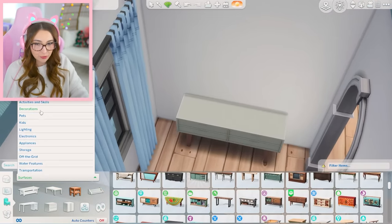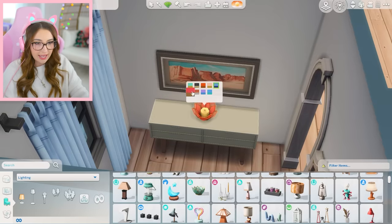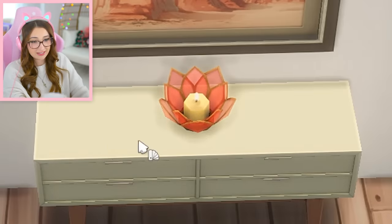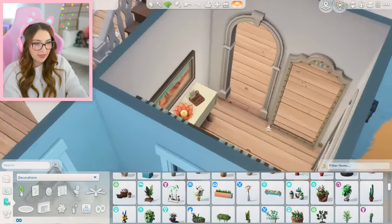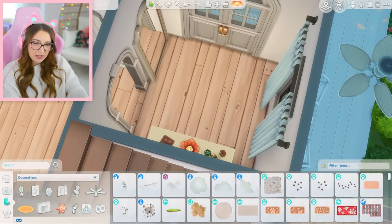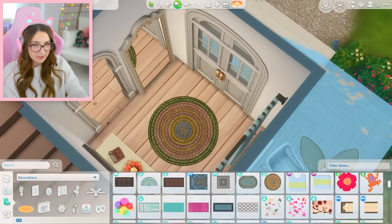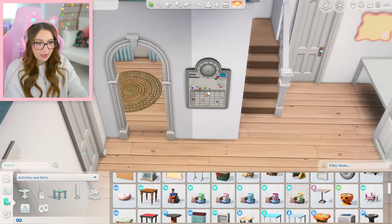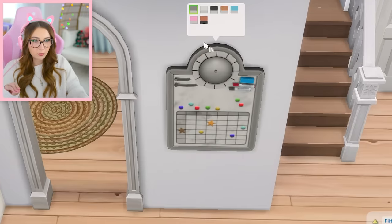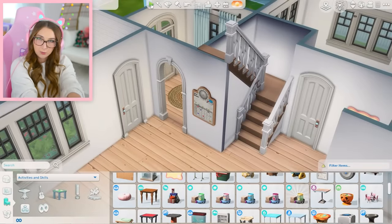We'll go for a light green table. We'll put a nice white painting right there and get a big candle here — I love this candle, it's so pretty. A couple of clutter items on there, maybe a rug in the middle of this room. Moving along, I'm actually going to put the family bulletin board here, because it's right when you walk in the house and I just feel like that's where it would be.